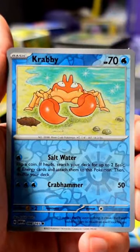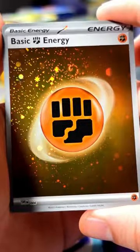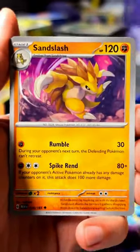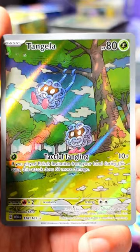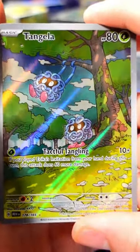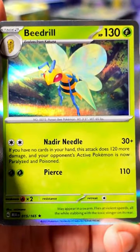Golduck, Crabby, and a Mr. Mime — ooh, and a holo Fighting Energy. Last pack: Bellsprout, Magikarp, Oddish, Mankey, Sandslash — I love Sandslash — Haunter, Golduck, right on. Oh very nice, a Tangela art rare and a Beedrill!